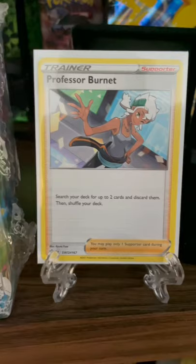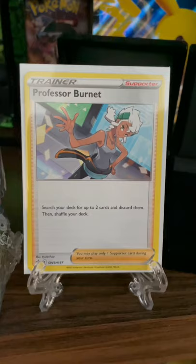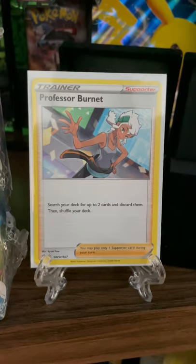Considering V Unions need to all be in the discard pile in order to use them, this is a great supporter and a really good way to get those final two pieces, or pair it with Familiar Bell. Once you get Professor Burnett and put some Pokémon V Union into the discard pile, you can then use Familiar Bell to find more pieces of those Pokémon V Union.